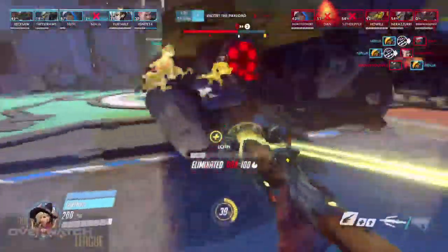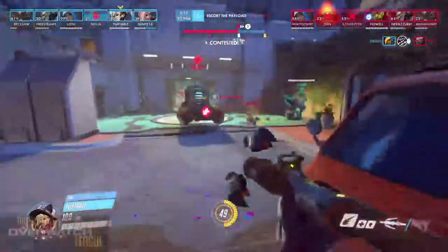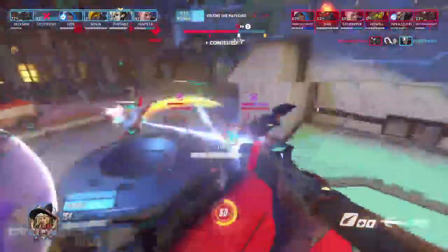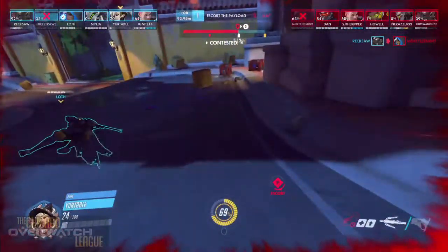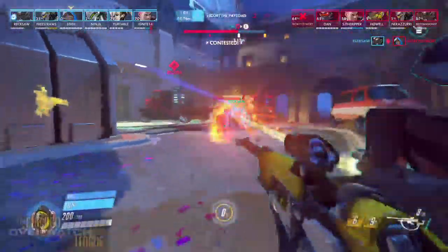That ult is down and they wasted a lot of time trying to make something happen. That is a lot of time down on the clock. We've done some kills here but lost. Res is down — the momentum of the payload is still going forward. Contested — it's going to go up too soon. They're still moving it forward, that's kind of all that matters. Another Rein ult turns down here. We can pop this ult right there — and he does.